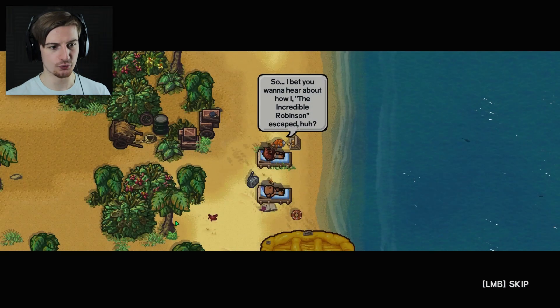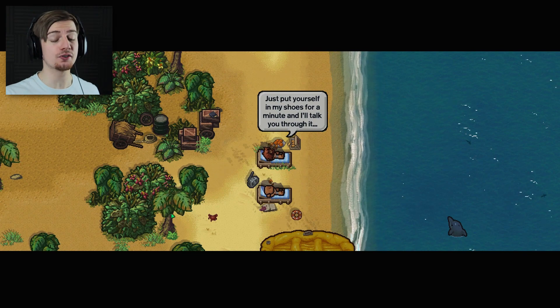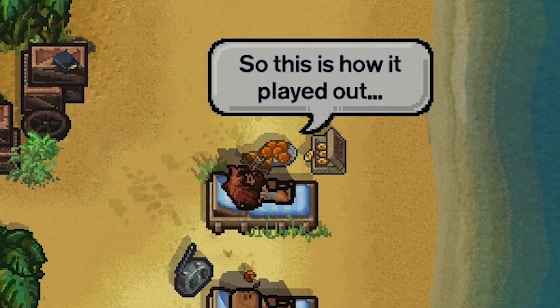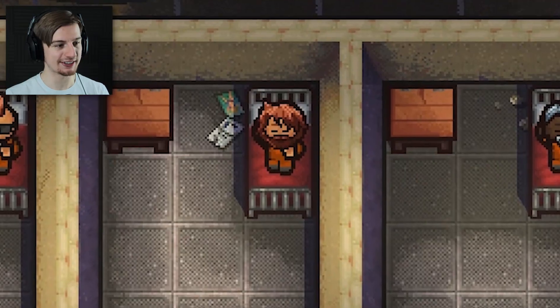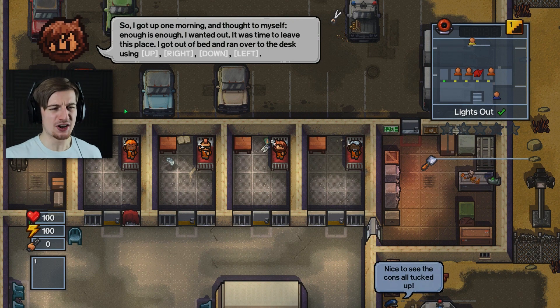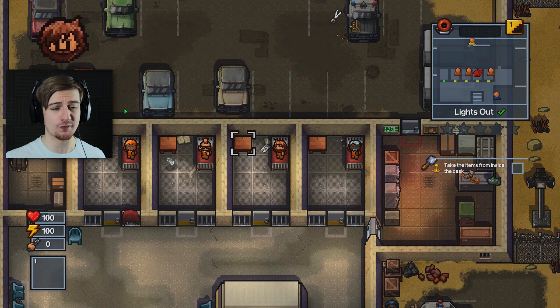We are in prison - this looks super chill. Put yourself in my shoes for a minute and I'll talk you through it. So this is how it played out - looks like we escaped and we are about to experience what happened just before. So we're asleep in our prison, lights out. This is our little face in the top corner there. I got up one morning and I thought to myself, enough is enough. I wanted out - it was time to leave this place, so I got out of bed and ran over to the desk.